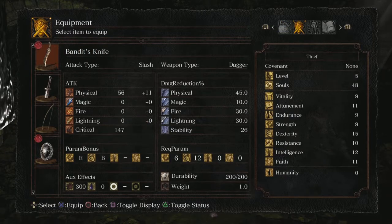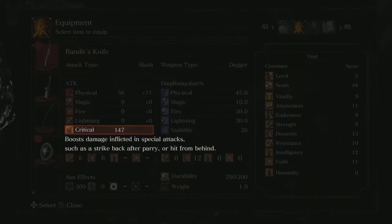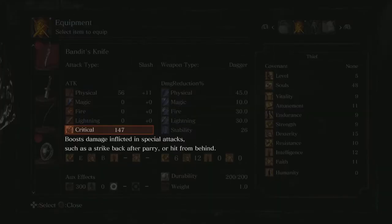Let's look at the Bandit's Knife. On other weapons you'll notice that most of the time the critical modifier is just 100. But you get a much bigger critical modifier with the Bandit's Knife — it's at 147. So you do much more damage with a successful riposte or a backstab. That's kind of the way you want to play with the Thief starting out: go for critical attacks.